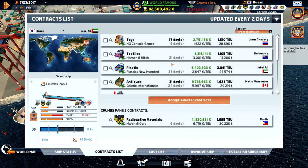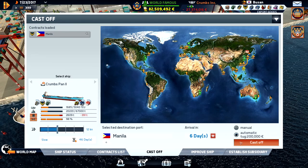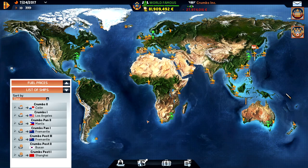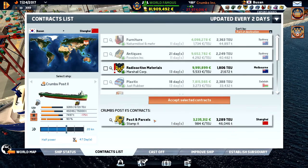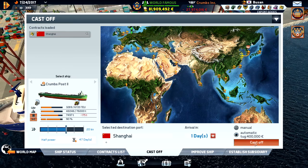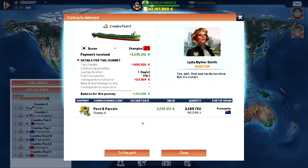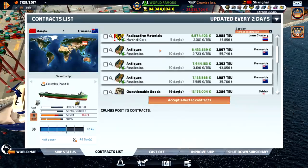In Busan the fuel price is 665. We're heading to Manila — let's continue, and then probably Singapore. Another ship in Busan — I misclicked, I need to zoom in when choosing a port. There we go — now we are there. Let's get down to Fremantle.